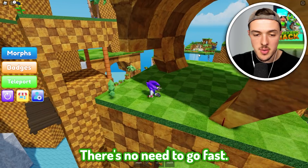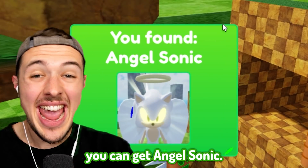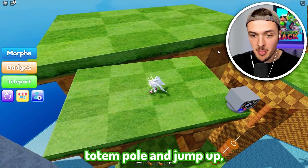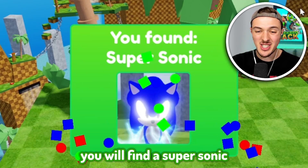Easy does it - there's no need to go fast, you just have to make it. If you go to the top of this totem pole, you can get Angel Sonic - this is what Sonic with wings would look like. If you go to the top of this totem pole and jump up, you should be able to jump to the other side, and this is where you will find Super Sonic. As if regular Sonic wasn't fast enough.